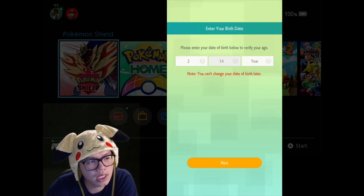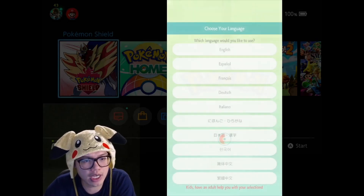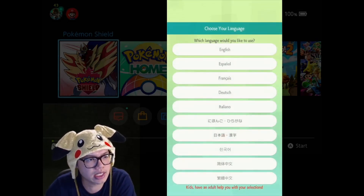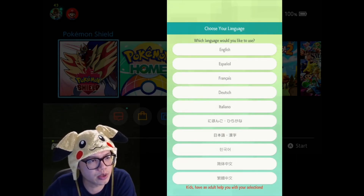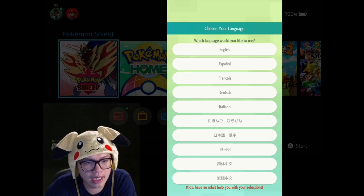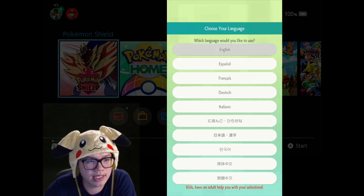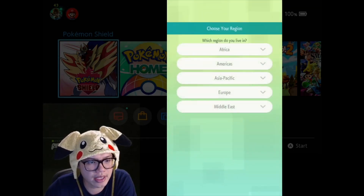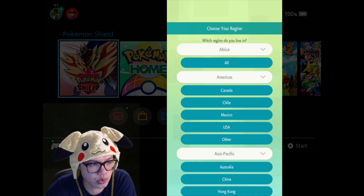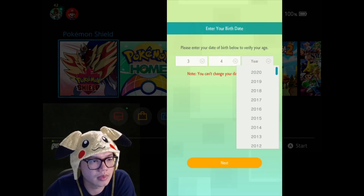Today we're talking about Pokémon Home and the issue of the age restriction. At the start, when you download it on your mobile, it asks you for your age. If at this point you actually put in an age that is considered underage, you may not get access to see the add friend option or the ability to trade with a friend.